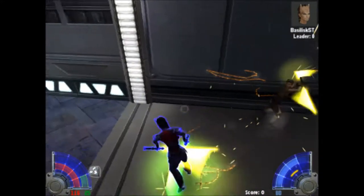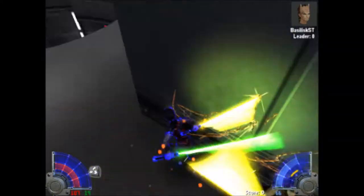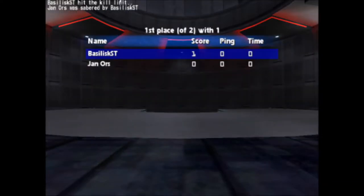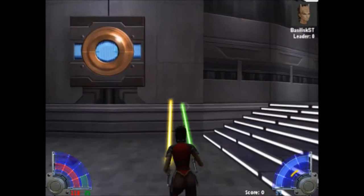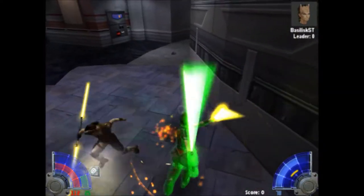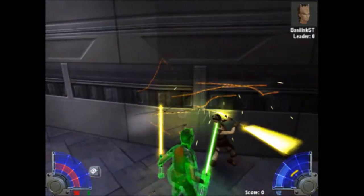Hey there, Jan! As you can see, Force Absorb — this absorbs, I think, 75% of the force damage you take. Force Absorb's not too great though, I've never been entirely sure. Force Shield — the Force Shield at level 3 blocks 75% of all damage. As you can see, I can just let Jan wail on me a bit and I'm not taking much damage here.